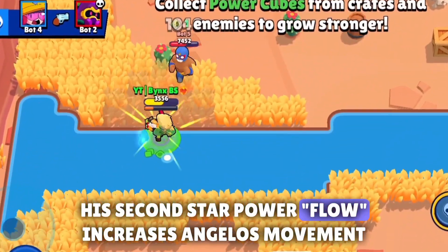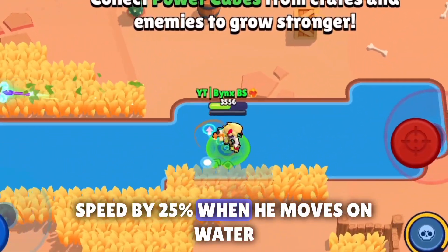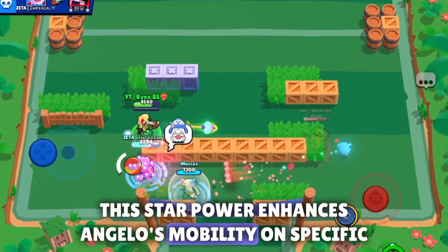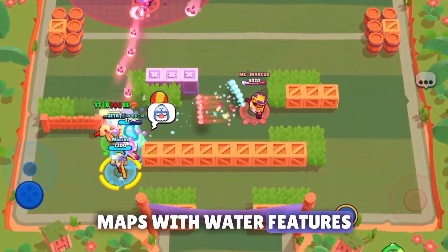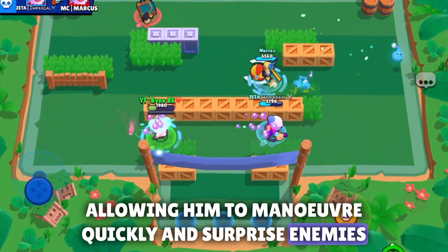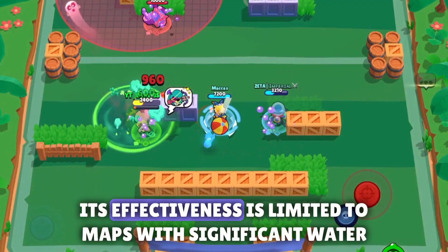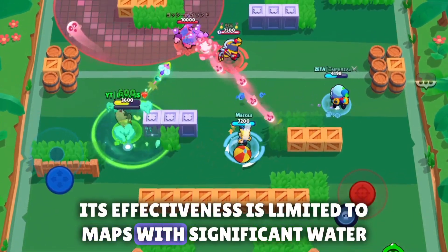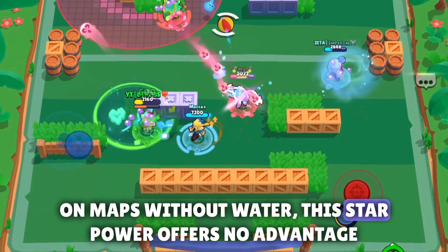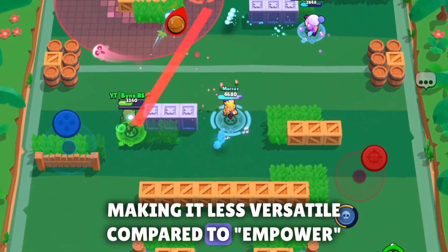His second star power, Flow, increases Angelo's movement speed by 25% when he moves on water. This enhances Angelo's mobility on specific maps with water features, allowing him to maneuver quickly and surprise enemies. While the speed boost is beneficial for repositioning and dodging attacks, its effectiveness is limited to maps with significant water areas. On maps without water, this star power offers no advantage, making it less versatile compared to M Power.